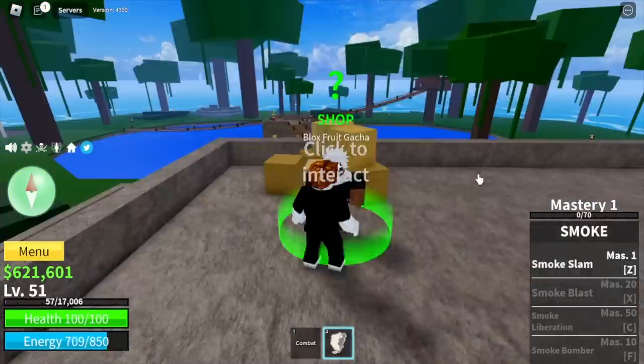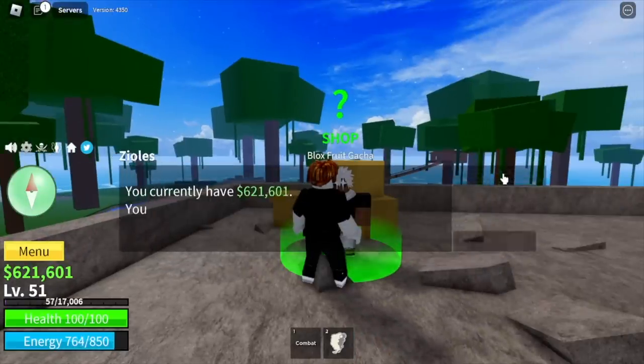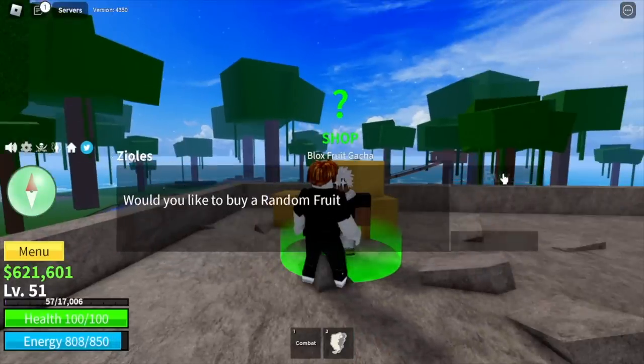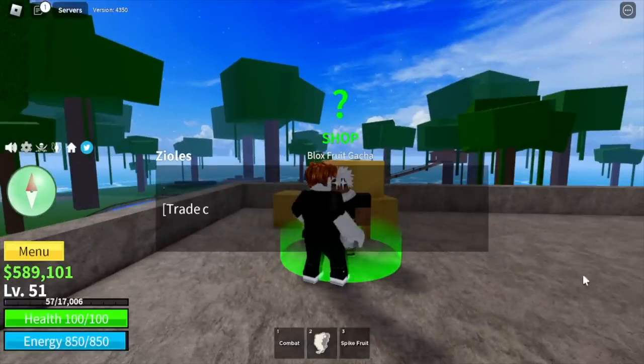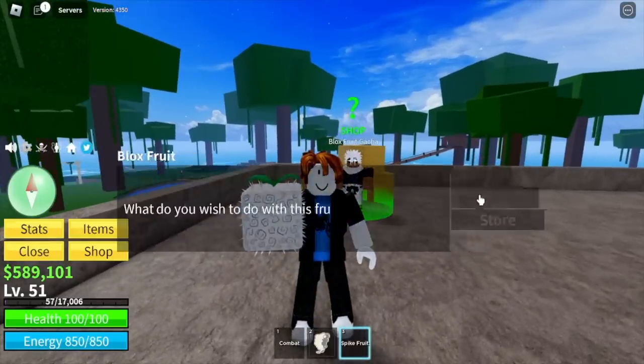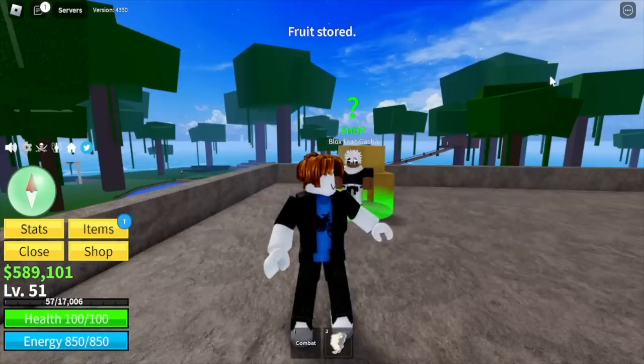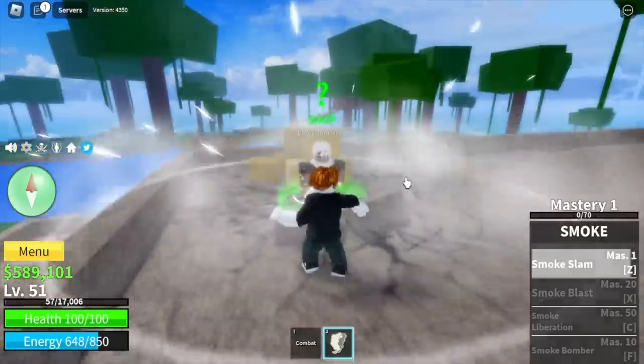Smoke Slam — let's punch Zyles with it. Next — Spike Fruit. Not bad guys. I really love the Z skill of this one. Let's store it. Next one that we get a Spike Fruit, we're gonna eat it.